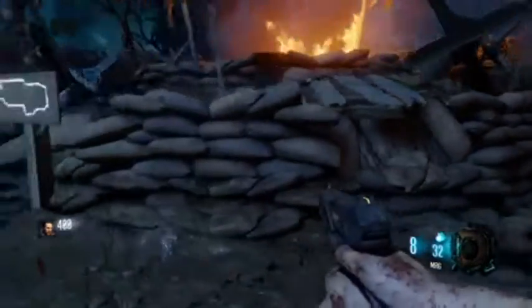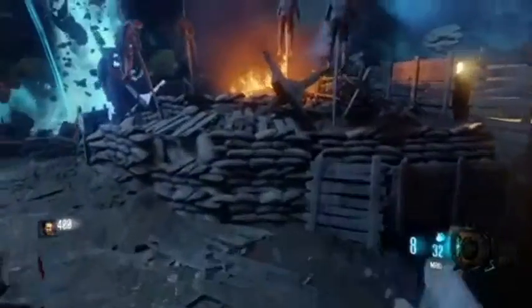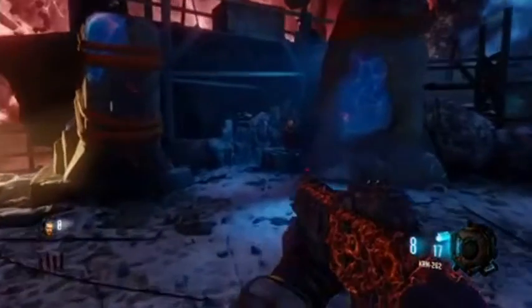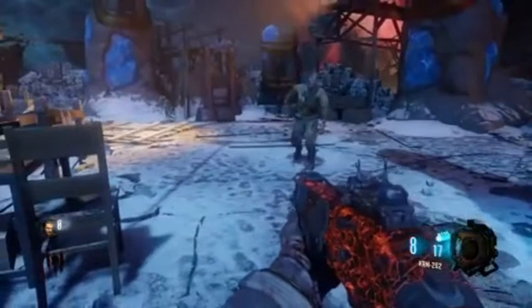Okay guys, so for the first part — which is the summoning kind of sticky doohickey — you will be able to find the part right here; it could spawn right here. The second place you can find the Staff Summoning type thing for the Keeper's Protector is in the Digging Site, right to your left when you walk right in, in this little corner here.